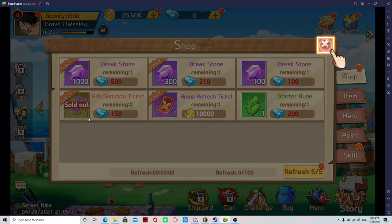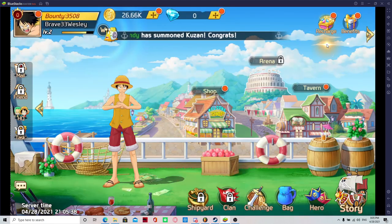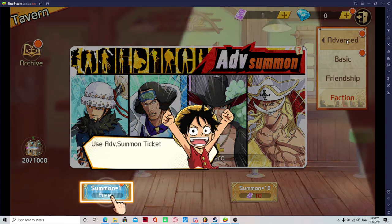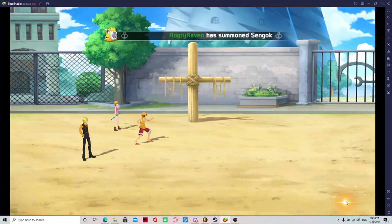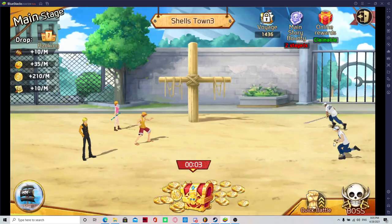Everybody's shop, when you start the game, is going to look exactly like this. Now, if you're a free-to-play player or just a player in general, my tip is don't refresh this. If you can get to 2,000 gems give-or-take, then buy the 1,000 breakstones, because 1,000 breakstones is enough to get two or three characters to level 80. For the start, having level 80 characters on day one is very good, especially because breakstones are hard to get at the start if you're not topping up. The same thing goes for XP.